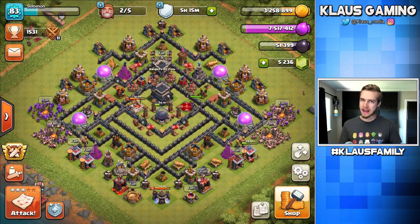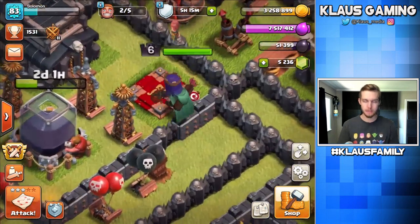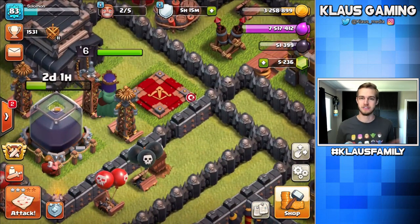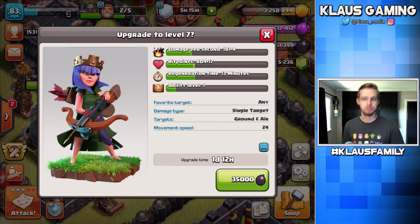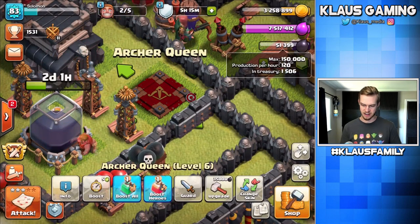Hey family, what's going on? Klaus here and welcome back to our Town Hall 9 Let's Play where today our queen will be going to lucky number seven, or lucky level seven if you will. 35,000 dark elixir is not a problem - we're gonna be able to afford that no problem whatsoever because I've got 51,000 sitting in my storage.